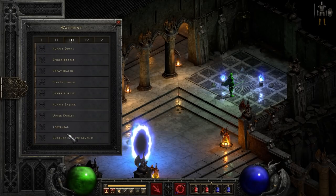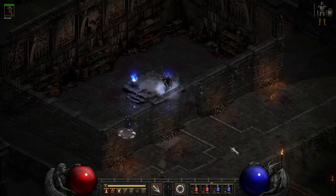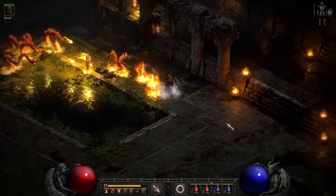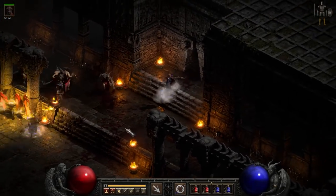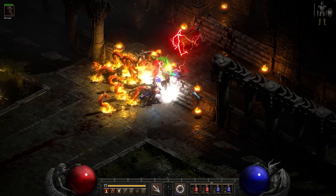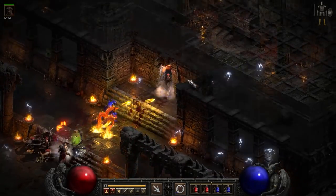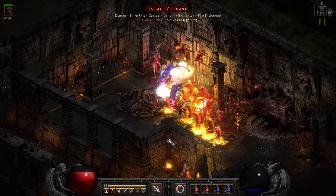As you guys know, the Council in Travincal is a dangerous spot for even super-duper well-geared characters — it tends to be very ass-kicky. Let's see if this is a problem at all. We know the hydras aren't going to be an issue; if anything, the hydras are going to be helpful. Let's get six council members. There's no mercenary here and we have amplified damage, which will help a bit. We took one hit, but now we're actually getting healed by all the hydra fire attacks.